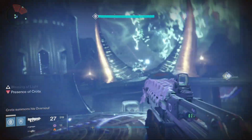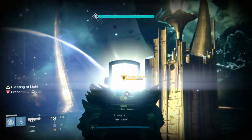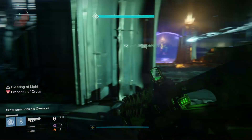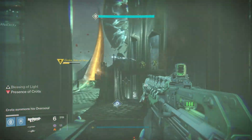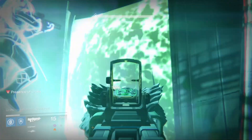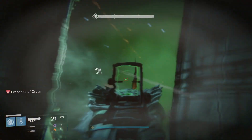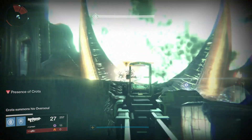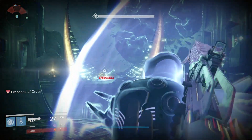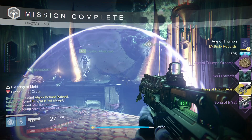As soon as the oversoul appears, you have to hit Crota with your second round of rockets and then go towards taking out the oversoul. We took it out so quickly because we had a Gunslinger Hunter pop the oversoul with a Golden Gun using Celestial Nighthawk — I recommend you do the same. If you don't have a Gunslinger available, I recommend everyone go at the oversoul with your primary. Defeating the Crota challenge gets you a second chance at another exotic adept primary.